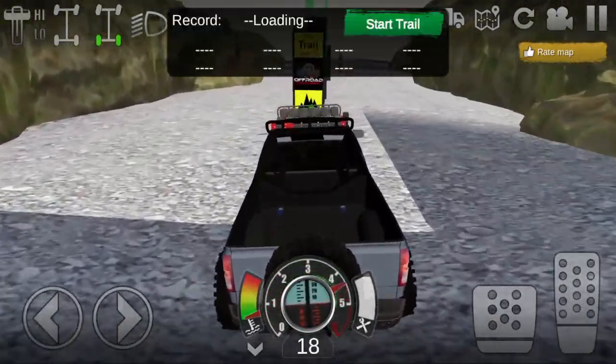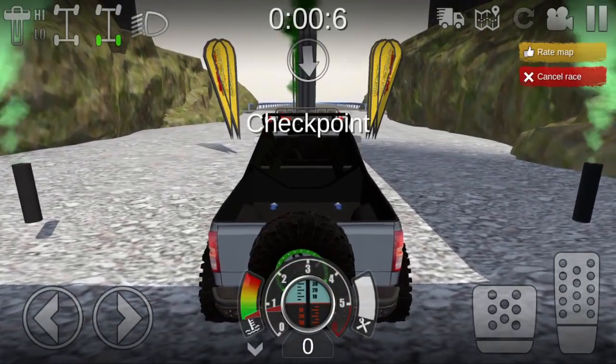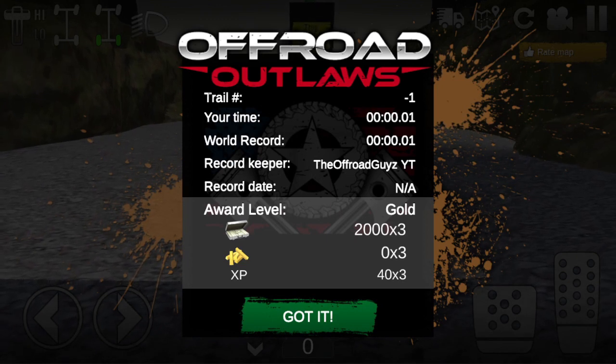Once you spawn in, just pull straight forward — it's pretty simple. Click the start trail button and as you guys can see it's going to do a quick countdown from three seconds, and then it only takes one second for you to finish and you get two thousand dollars.